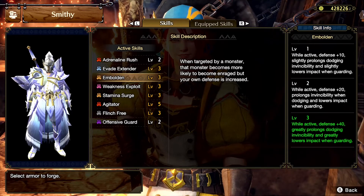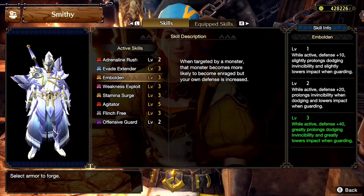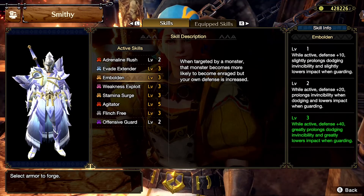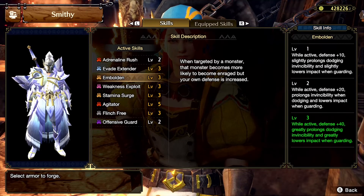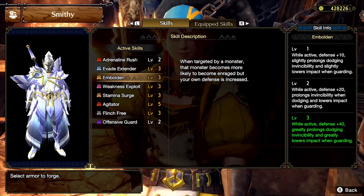Evade window doesn't stack, so you can reach maximum evade window with a simple Embolden 2 and Evade Window 2 in order to reach maximum iframes. And that's really good for dual blades and other dodging weapons.